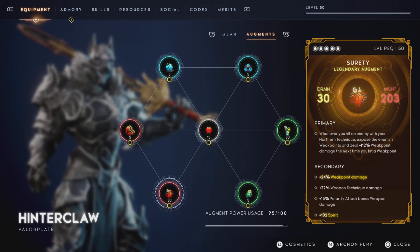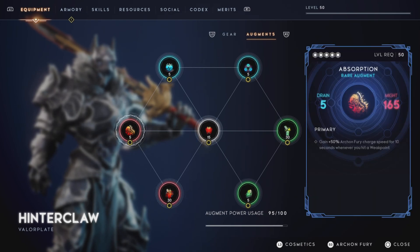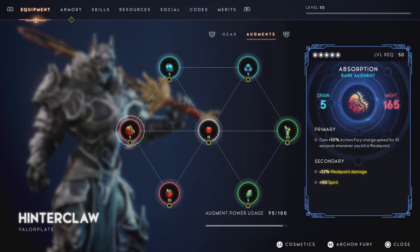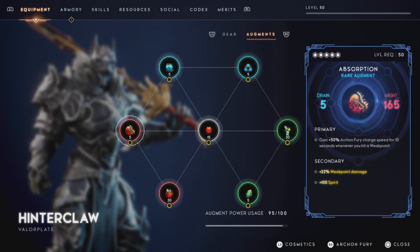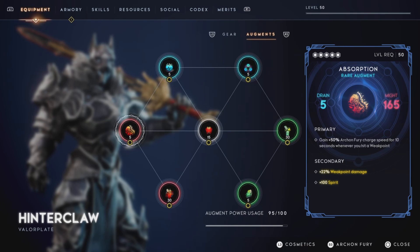We get 102% spirit for the Masterwork on the Surety. Next up, we got this Absorption. It comes with the secondary skill 22% weak point damage — you cannot get better than that — and then we give it 100% spirit on the upgrade.